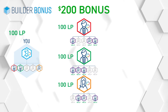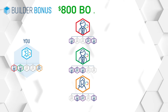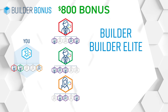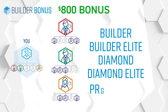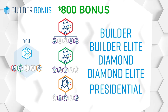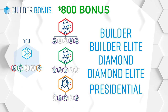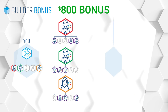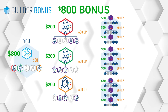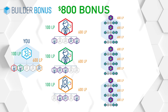You've just earned the $200 Builder Bonus. But wait, there's a third level. The $800 Builder Bonus is available to Builders, Builder Elites, Diamonds, Diamond Elites, and Presidentials. Earning the $800 Bonus is about duplicating what you did for the $50 Bonus and the $200 Bonus. Your nine qualified affiliates on your second level must each have three people under them with a minimum of 600 LP in team volume. And don't forget about your 100 LP loyalty program orders.